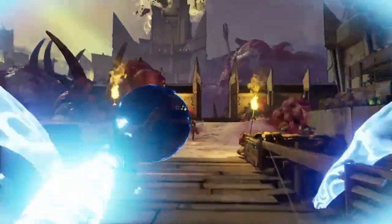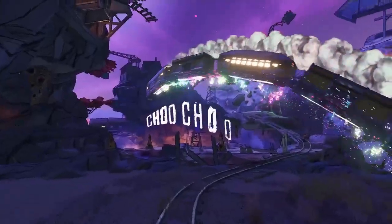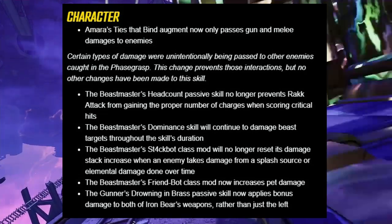They also added Mayhem damage scaling support to shields with nova and reflected behaviors.